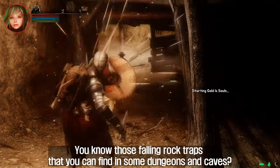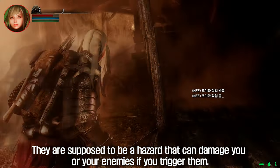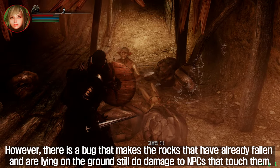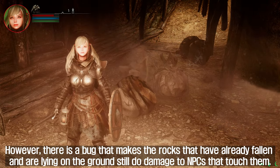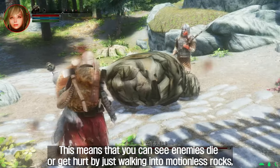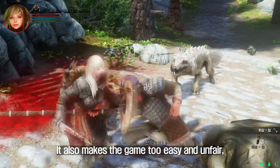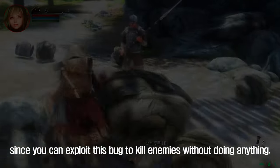You know those falling rock traps that you can find in some dungeons and caves? They are supposed to be a hazard that can damage you or your enemies if you trigger them. However, there is a bug that makes rocks that have already fallen and are lying on the ground still do damage to NPCs that touch them. This means you can see enemies die or get hurt by just walking into motionless rocks, which makes no sense at all. It also makes the game too easy and unfair, since you can exploit this bug to kill enemies without doing anything.